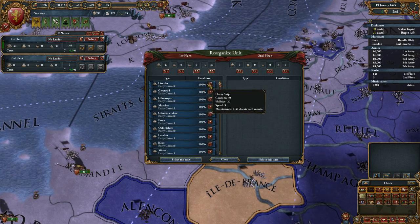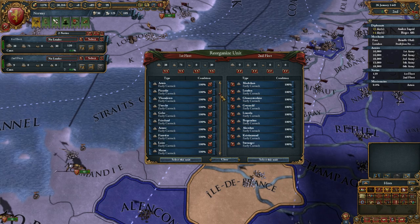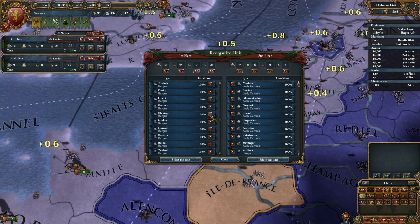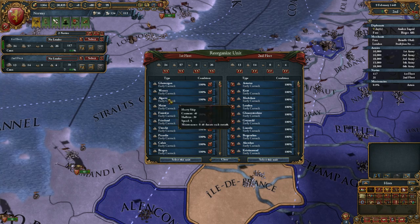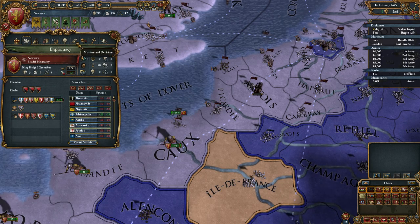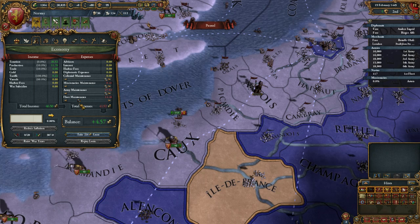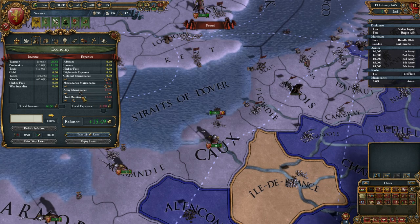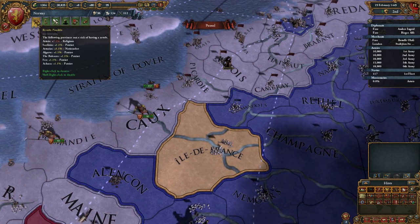Let's get rid of some of these heavy ships because they're surely one of the main problems for my economy. I'll keep my transports but get rid of some barks — 31 ships gone. My economy is still in the gutters. I could have simply lowered fleet maintenance instead of disbanding, but you learn from your mistakes. I'll also take the army maintenance down a bit. We have rebels — patriots and religious ones — so I need to enact harsh treatment and send troops over there.